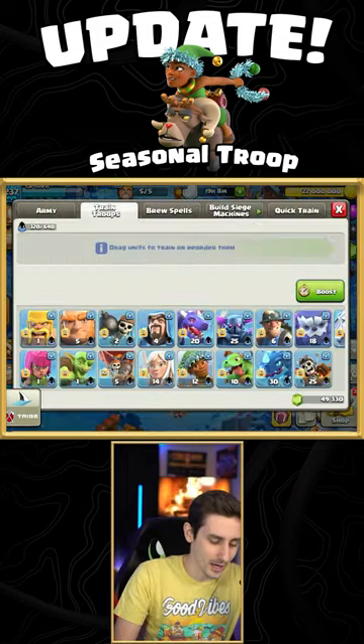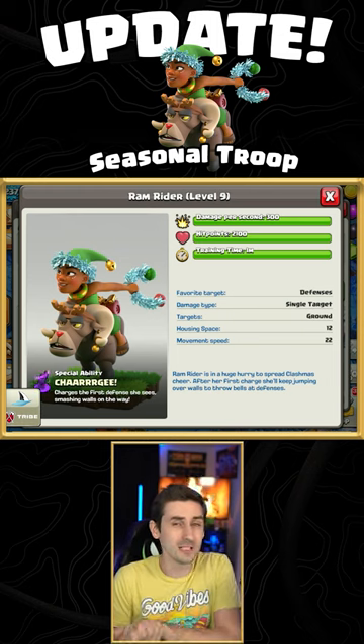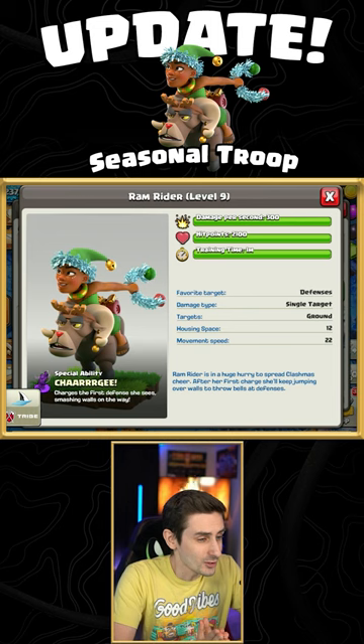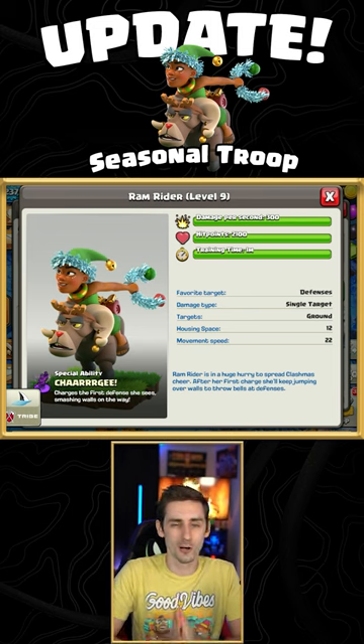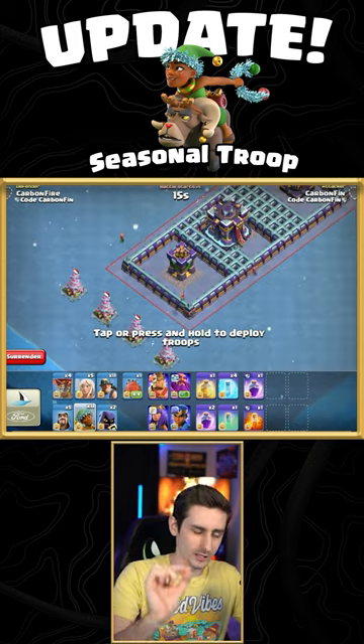Today we have the first sneak peek of the December update — this one is all about the Ram Rider. The Ram Rider has a special ability: the charge. It charges the first defense it sees, smashing walls all the way through. There are also going to be some new Christmas trees.